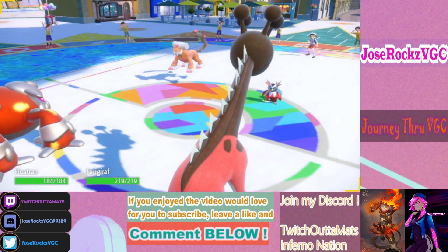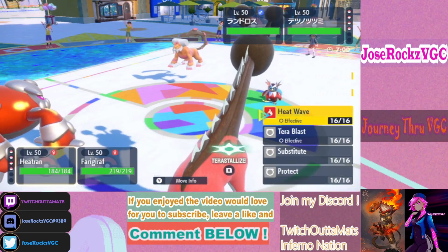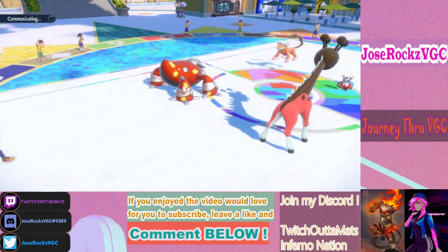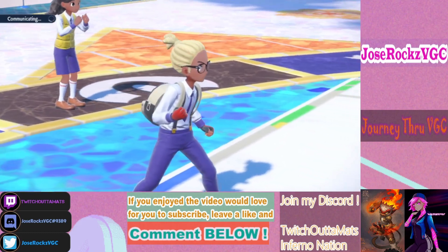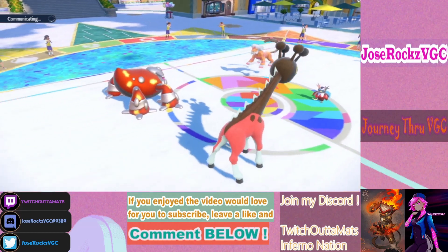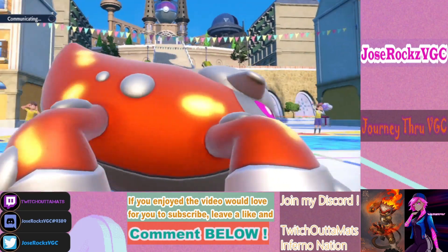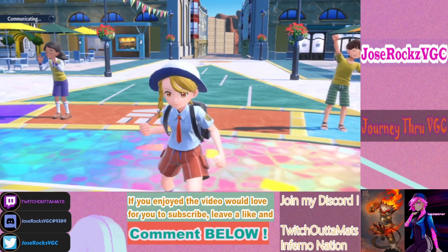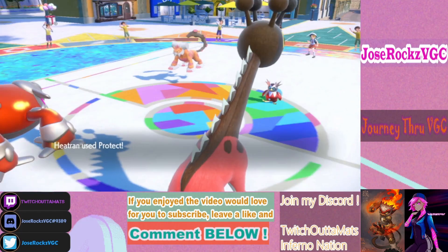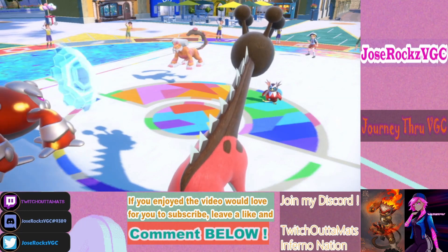Trick Room definitely should go up here. I think this is easy — Protect and Trick Room. I don't see them having enough offense to KO Farigiraf, maybe Tera Flying plus Hydro Pump but he still has to hit it. Farigiraf was a beautiful lead here because he knows Trick Room is bad for him. If I get Trick Room up successfully, he has no good switches — even Talonflame takes a lot. He goes for the raw Blizzard.